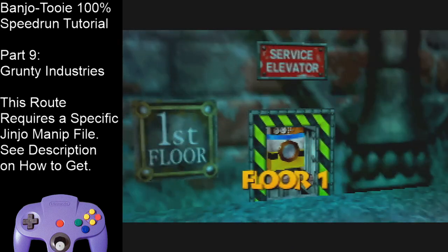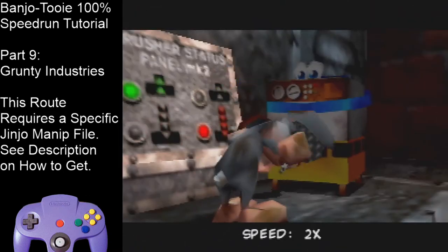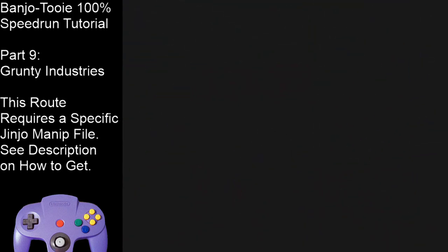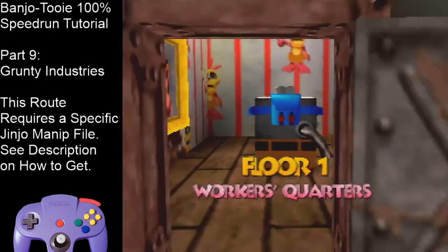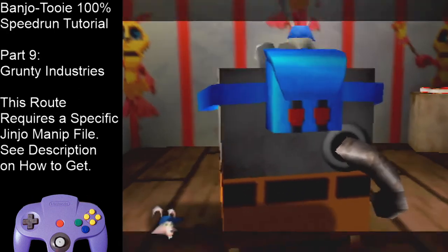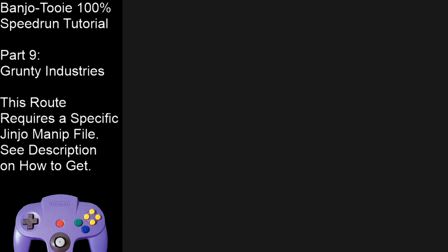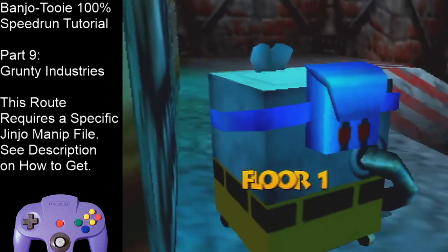Hold down-left and turn the camera. The washing machine can go through these doors. Go up the slope and here's the third worker. Skip this text and use the Tin Top to damage yourself for this Jinjo — sometimes he's closer than others, that's just random. Mash A to warp to floor one. The bolts we unscrewed earlier made this platform, so we can jump to this worker here.